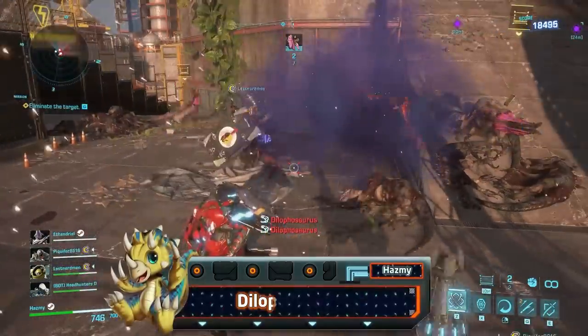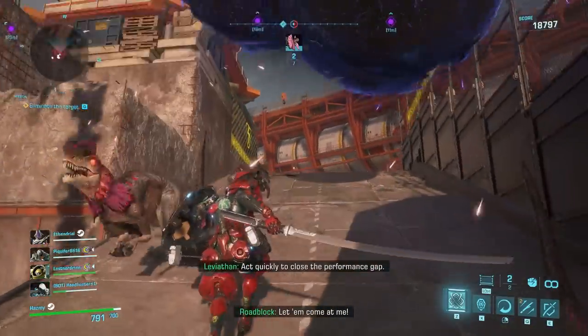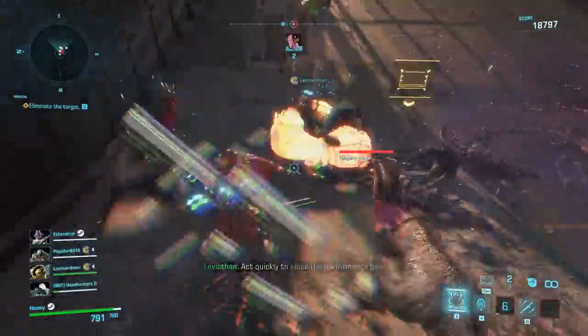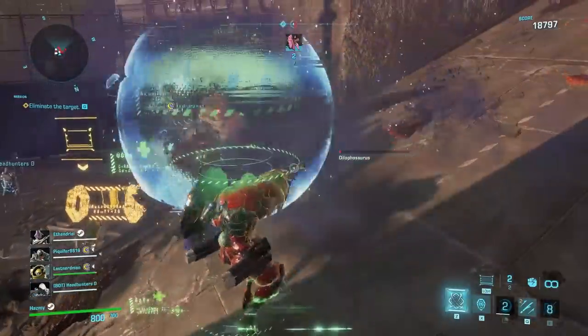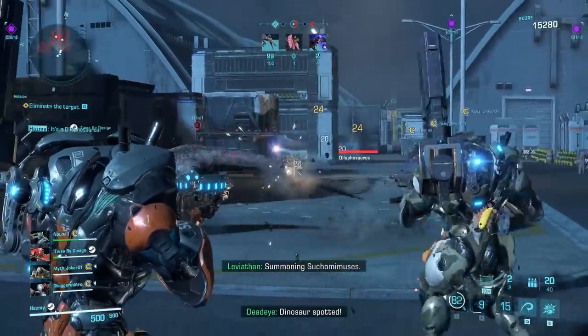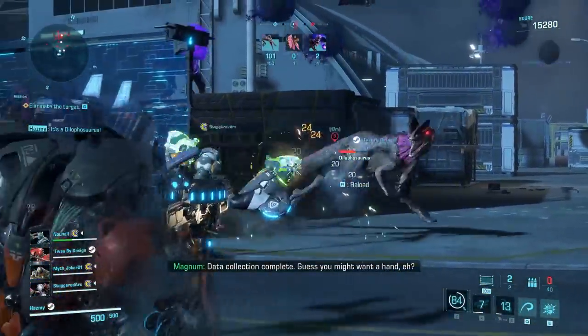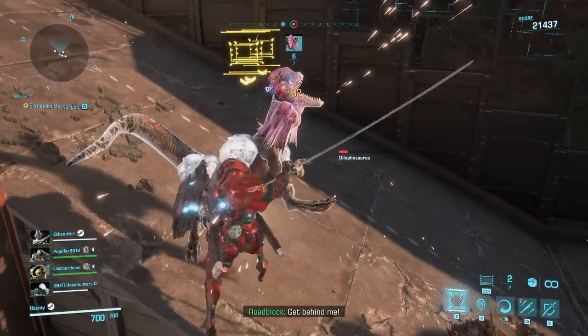After that, the Dilophosaurus. These funny-looking dinos are specialized in poison so they can be quite frustrating if left alive, but fortunately they're among the weaker dinosaur types. Their weakness is quite enormous — it's not only their heads but also the huge pink ornament they have around their heads. Don't try to play sticks with them and definitely don't let them in your cars if you have an appointment.